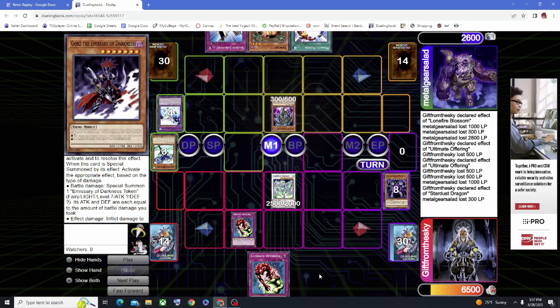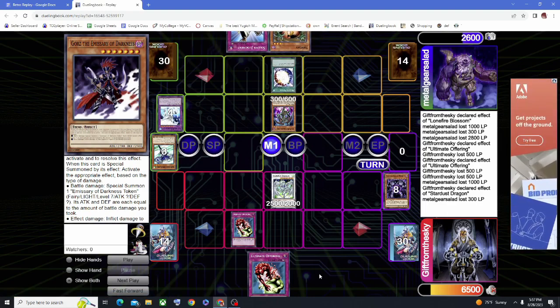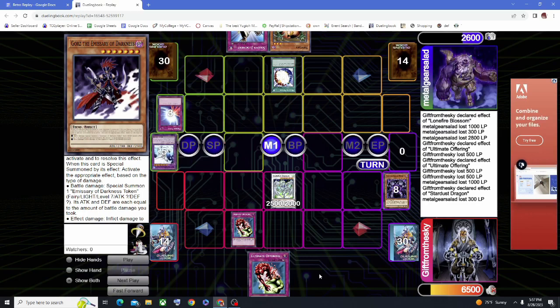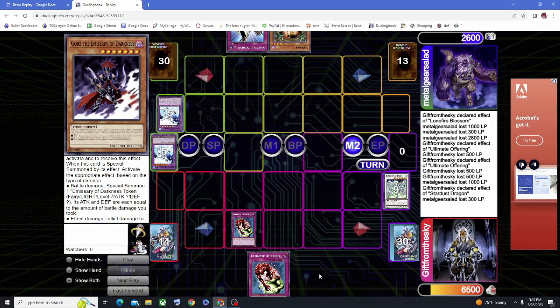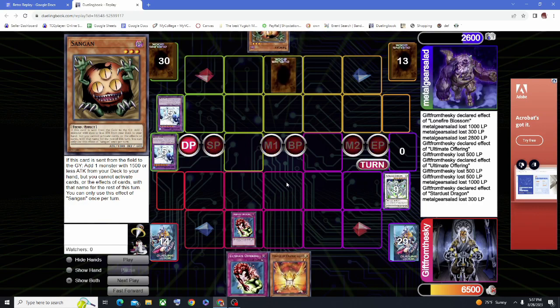He has a Solum, so he special summons the Prodigy. At this point I'm thinking he definitely has Caius, but he actually has something easier to deal with — Miracle Fusion. He banishes Absolute Zero and Infernal Prodigy to crash with my Stardust so he can just trade. He should have summoned Sangin and attacked me directly, because he hadn't normal summoned yet — he only special summoned the Prodigy — so he could have special summoned Absolute Zero, summoned Sangin, and hit me for a thousand. He sets a Solemn Judgment.